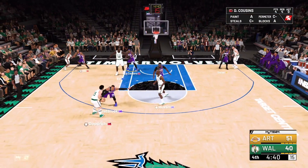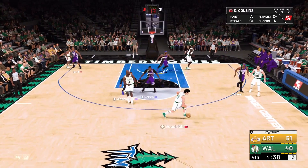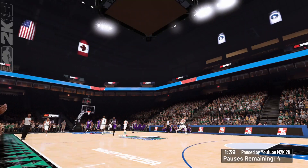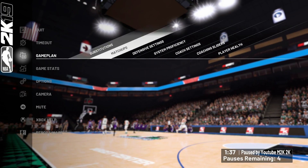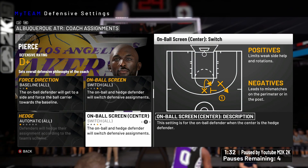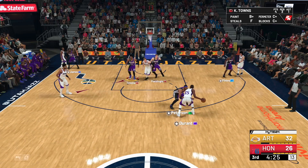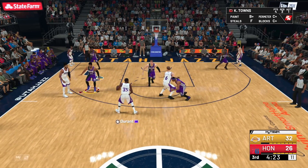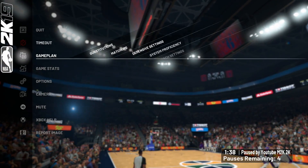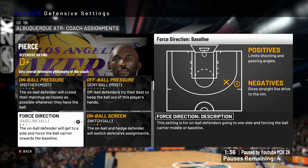Also with the switch rules — we have switch on pick and rolls, but like every other 2K, the defensive settings are broken at times. Even though you click switch, the CPU will sometimes mess up and not switch right, as you can see here. If that is happening to you, just go back to the old defensive pick-and-roll settings I gave you and use those with these settings as well.